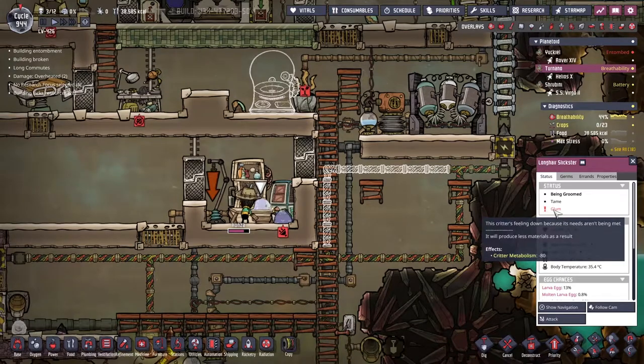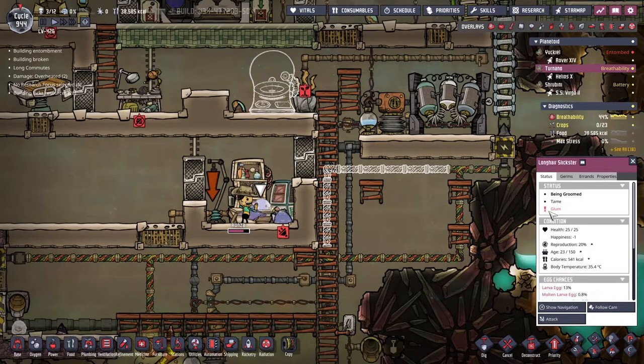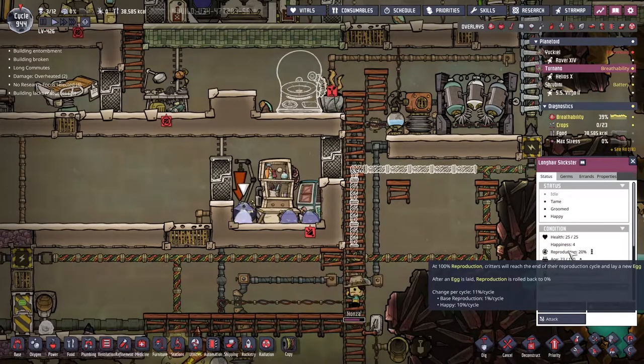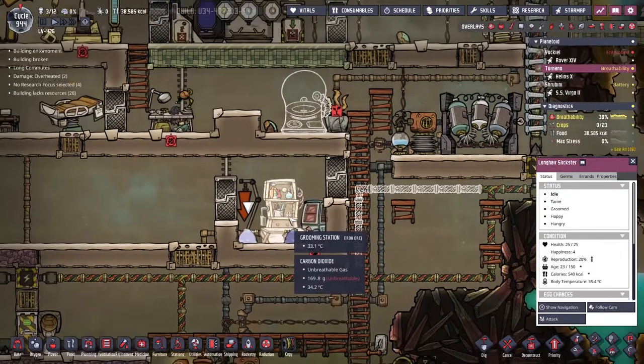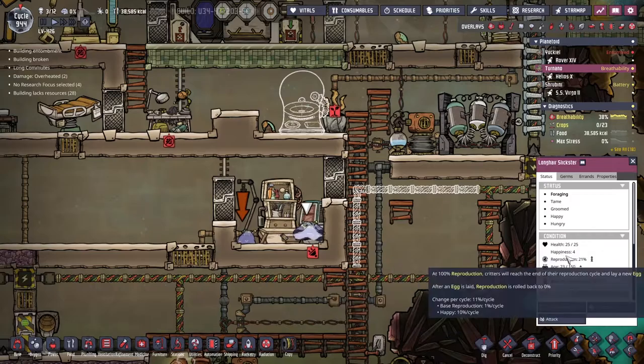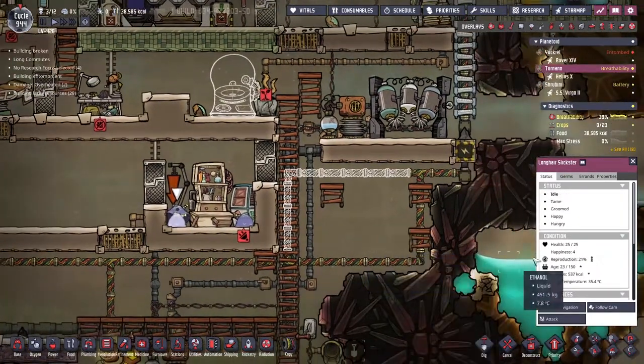This guy's glum — they've not been groomed. When they're groomed, you can see their reproduction rate goes shooting through the roof. So the guys in here will be producing an excess of babies compared to how long they live. They'll be making a baby every nine days or so, and they live for 150 days. That's a lot of babies being made.